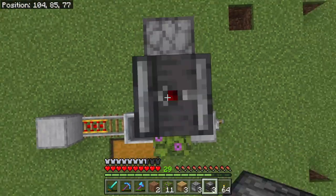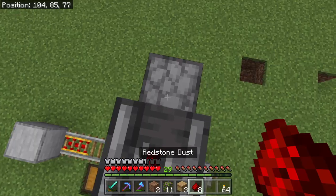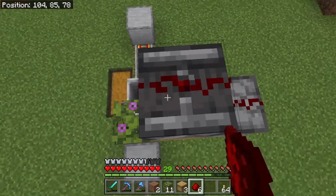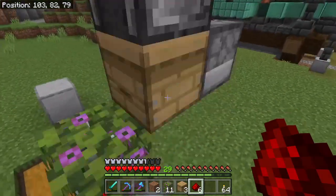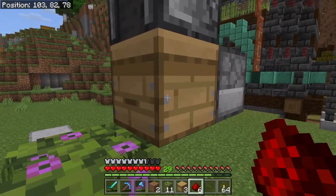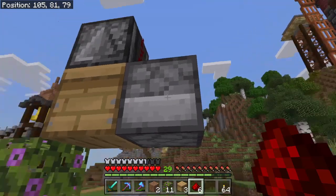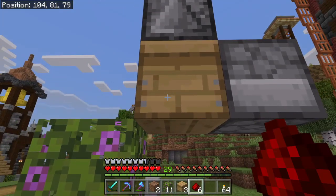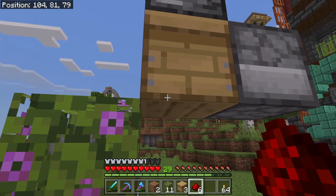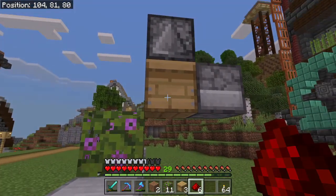On top of the beehive, you'll get an observer staring down into it, and then redstone dust just like that. Now every time a bee goes into here, the observer will detect it and power the dispenser, which will shear the beehive. That's why this farm works best with shears.